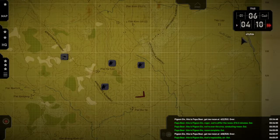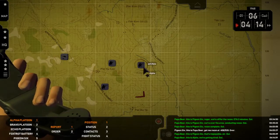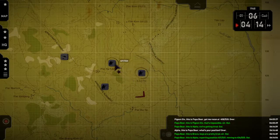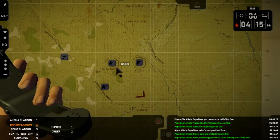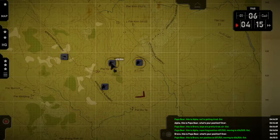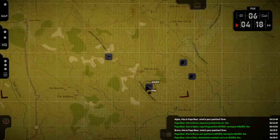Papa Bear, this is Alpha — we're getting tired. Out. Papa Bear, this is Bravo — boys are pretty tired, sir. Out. Papa Bear, this is Alpha — reporting position 4-3-7-5-5-2-1, moving to 4-3-6-5-5-2-1. Papa Bear, this is Bravo — position is 4-3-7-5. Papa Bear, this is Echo — destination reached, we're at 4-2-3-5-5-1-6. Out.